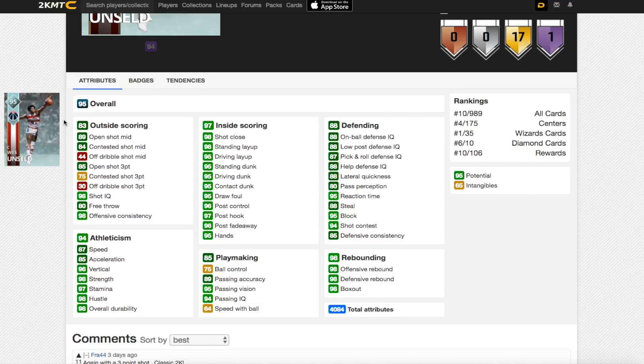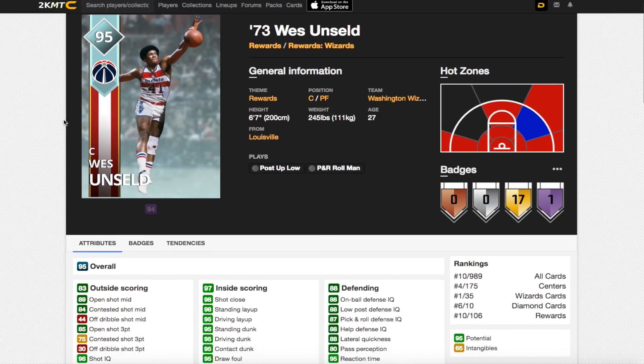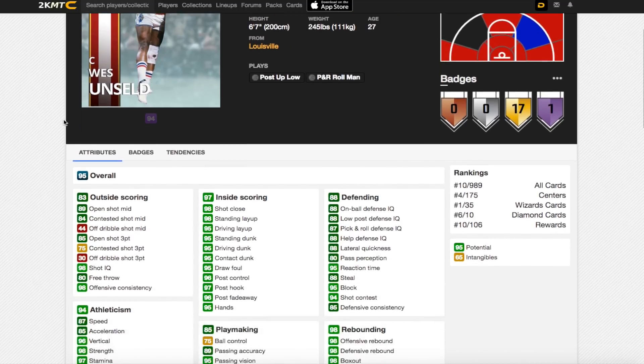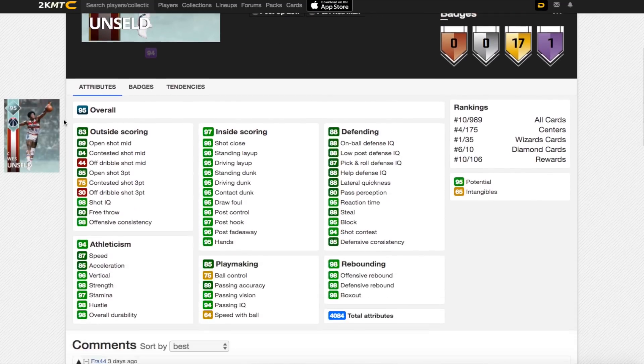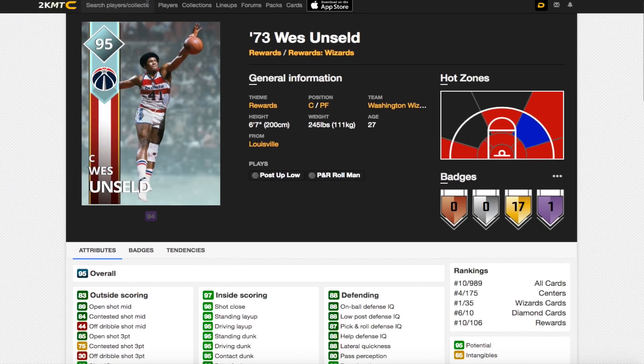His post game is unbelievable — 97 post hook, 96 post fade away, 95 driving hook, 95 standing hook, 95 driving layup. His rebounding is all 98. His 100 balls are 65, meaning he's probably somewhere between a 97 to 99 overall — I'm guessing around 97. But this card is a very solid player to pick up.